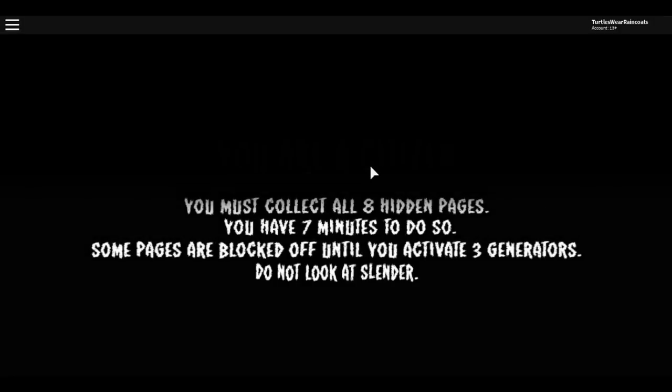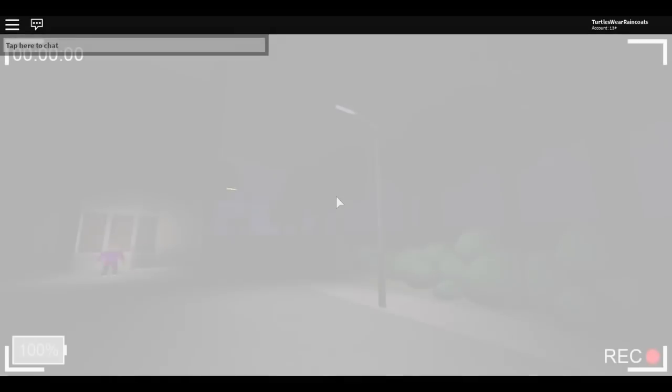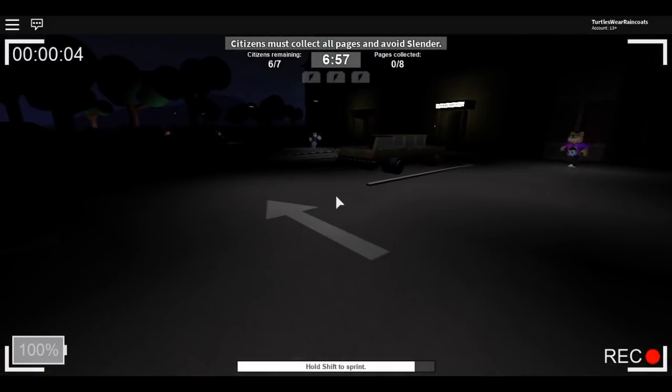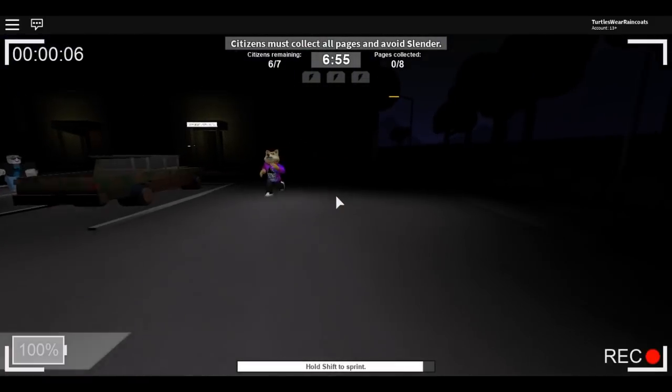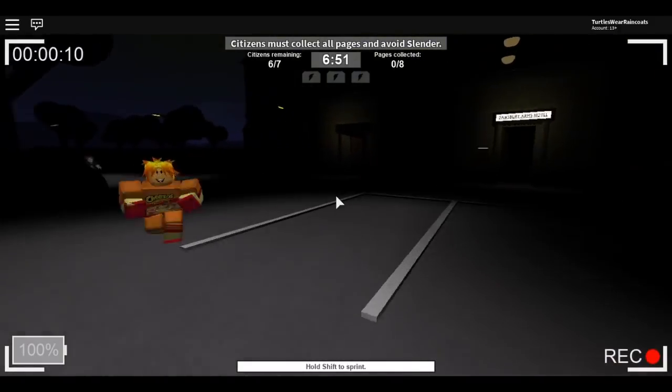Okay guys, here we go, we're starting again. We're a citizen, we have to collect eight hidden pages, we have seven minutes, some pages are blocked off until we activate generators, and we cannot look at Slender. It says press Shift to sprint and F to toggle the flashlight. Okay, there we go — oh gosh, this is going to be crazy!